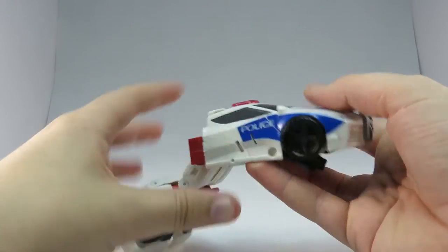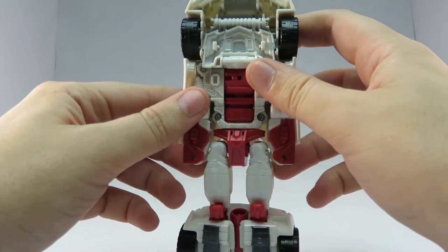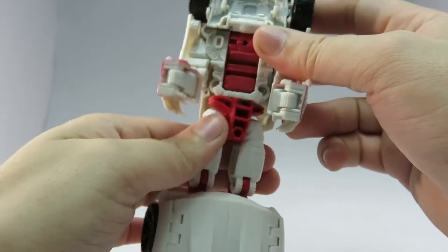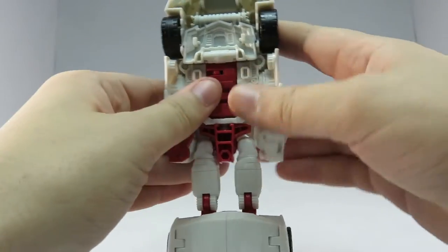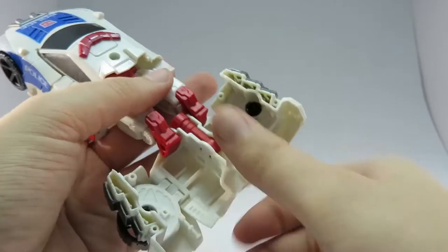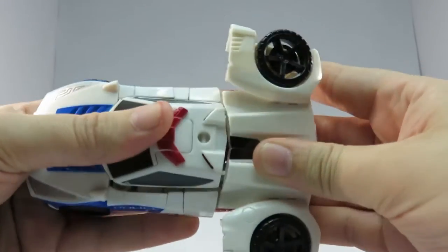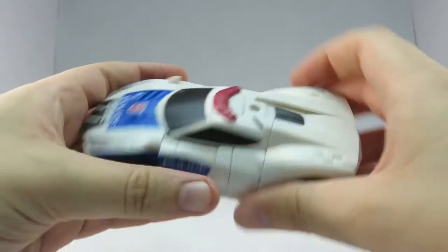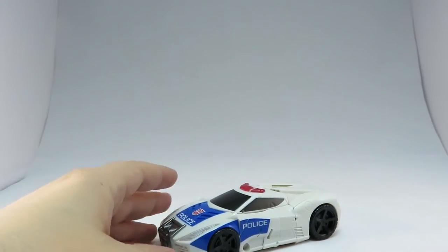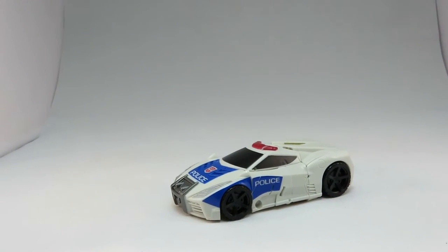Knock the windscreen down. So far, so good. This part confused me for a while because the instructions don't actually mention rotating the hips. There we go. And his legs flip out. Fold it over. Plug it in. Fold him in again. Sportscar policeman. There we go.